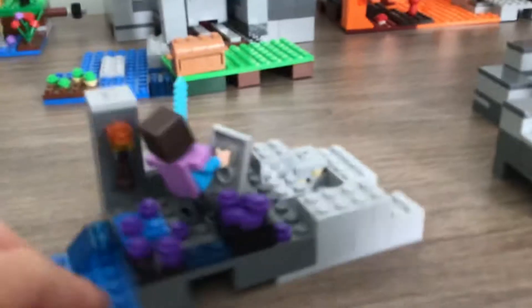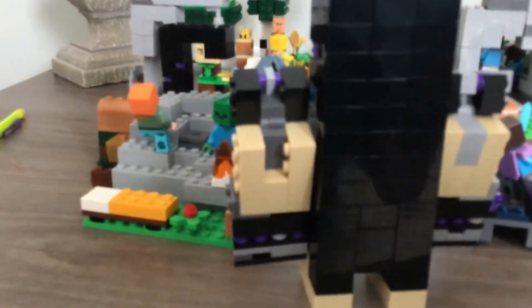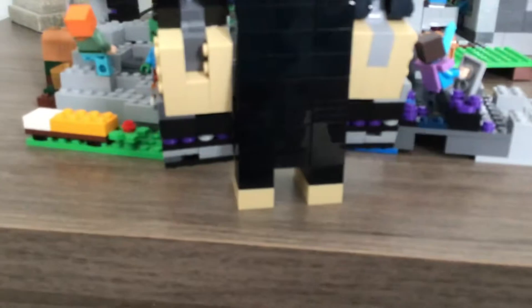It took about 10 minutes to build this little side build. I built that because I didn't want just the Warden by himself. I found out how many pieces this is — it's 259. I'll try to find out how many the rest is, but it'll be hard because some of the pieces are kind of hidden. I can turn him to the back — this is what he looks like. You can see more Lego bricks from this angle.